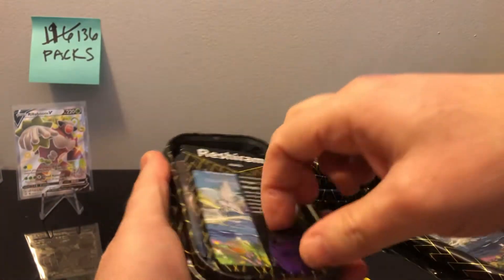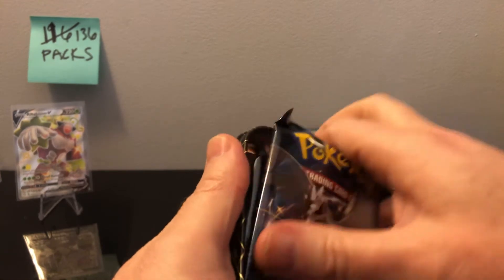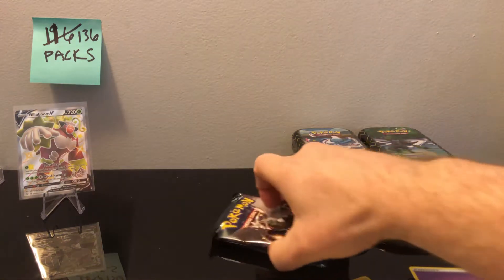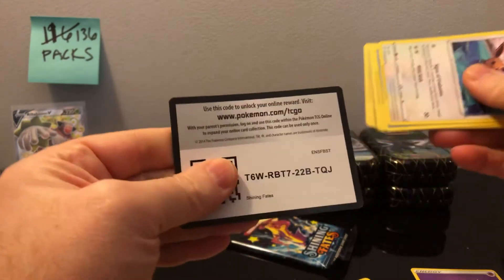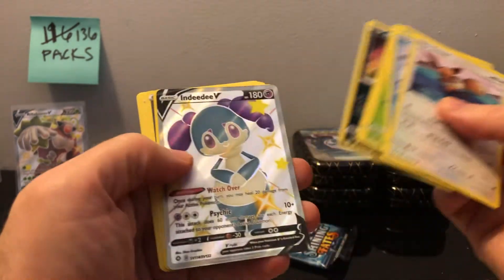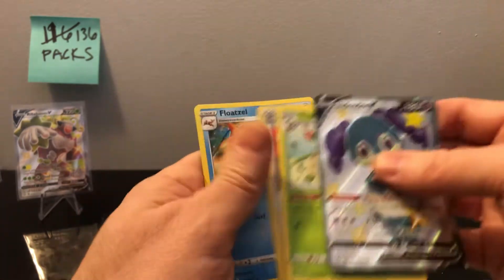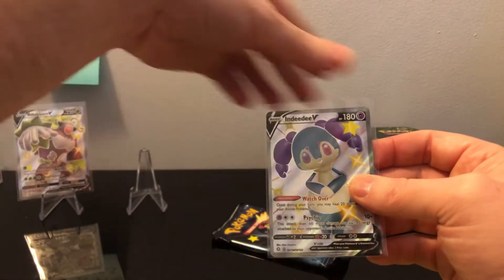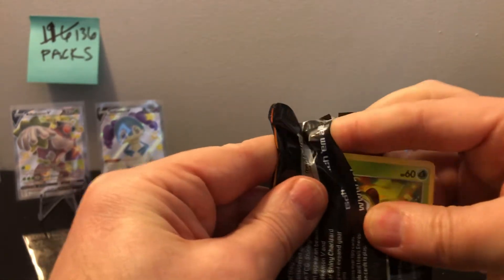Next Reshiram tin, Mewtwo coin. I have so many of these coins — 40 tins, do the math, 40 of these coins I don't know what to do with. Probably just give them away to Goodwill or to my niece. This was actually from a whole case. Looks like we got an Indeedee V — okay, we'll take it. I think I have her already but we'll see. In 20 packs if I'm getting a shiny V card one in every 10 packs, that's pretty good — realistically what you should be getting in an ETB.